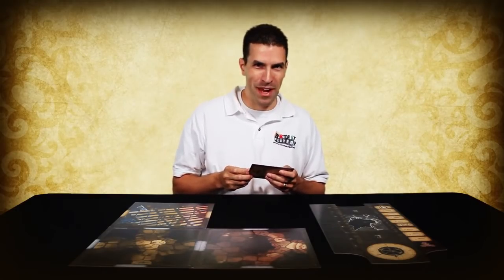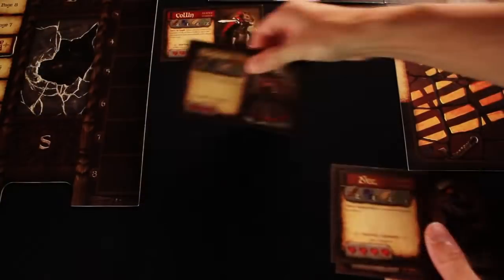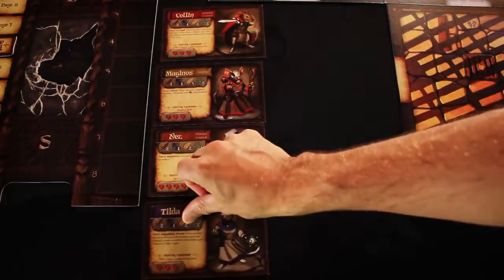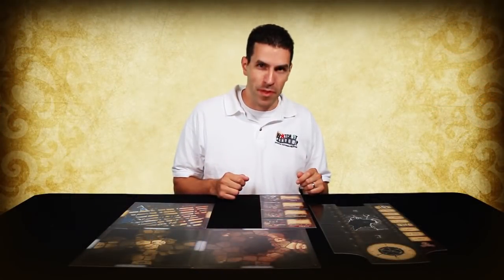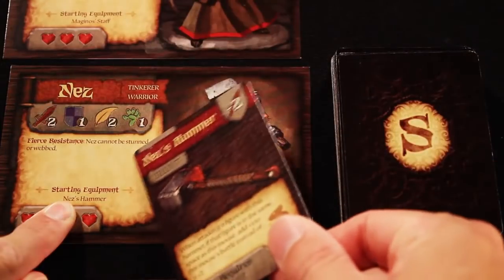The chapter will also tell you which heroic mice can participate in the adventure. Each mouse has its own hero card. The first adventure tells us we can choose any four mice except for Lily, so I've chosen the hero cards for Colin, Meganos, Nez, and Tilda. If you have fewer players than the number of mice, have some of the players control more than one. Each card lists a hero's starting equipment, which you will find in the search deck shown here. Find the matching equipment and place it near the hero it belongs to.